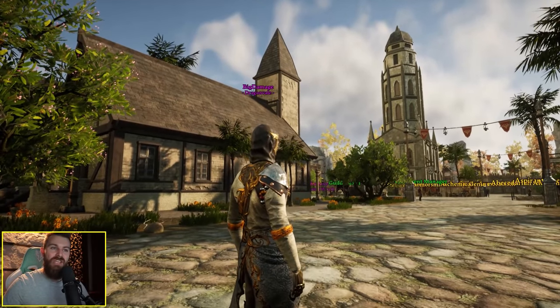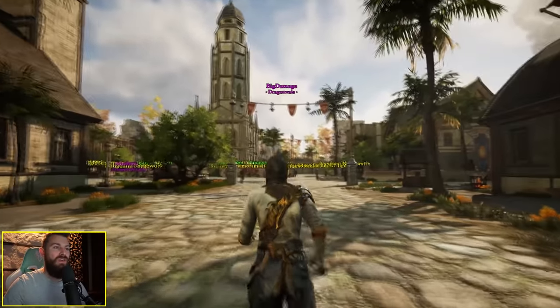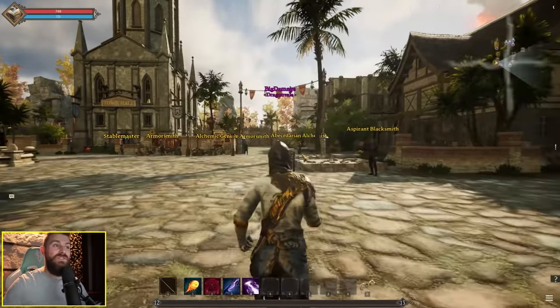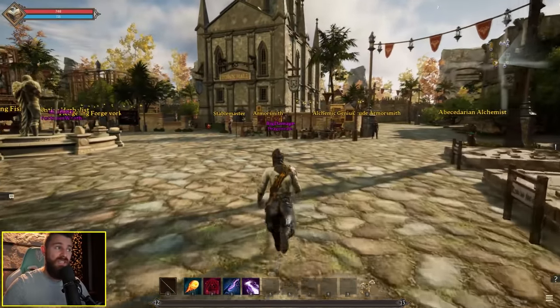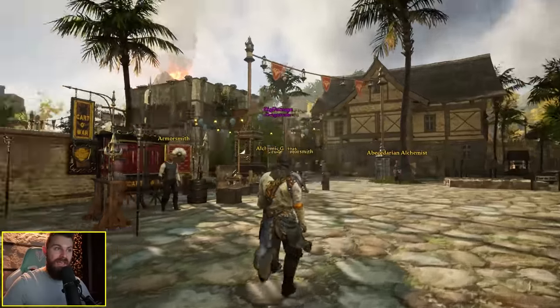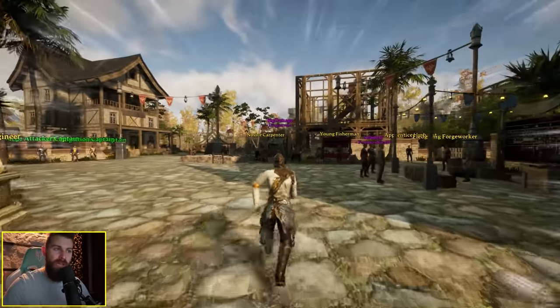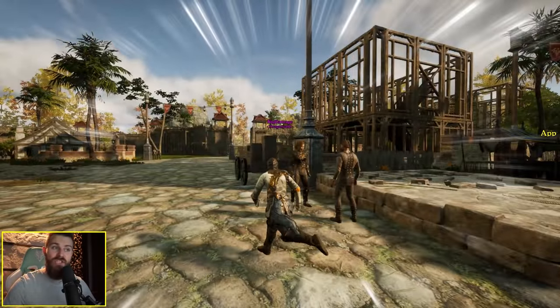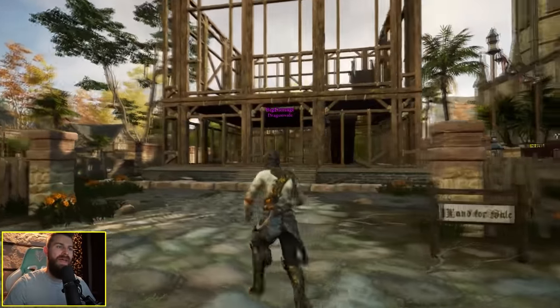Back with some more Ashes of Creation Alpha 1. For the month-long non-NDA test I've relevelled back up to level 12 so I can participate in some castle sieges, which should be happening in about an hour or two. Let's take a quick tour of the node — something I noticed popping up yesterday were these buildings in construction after we successfully voted for a mayor.